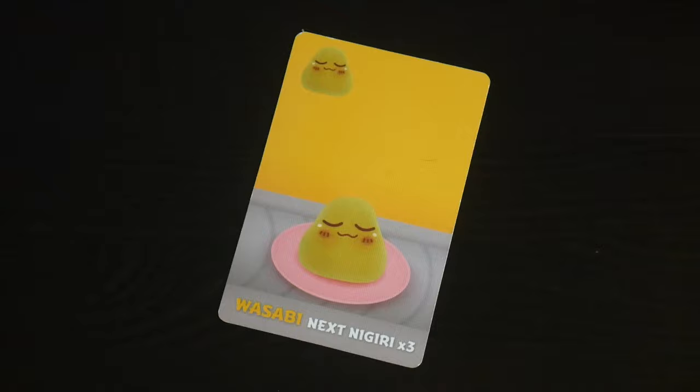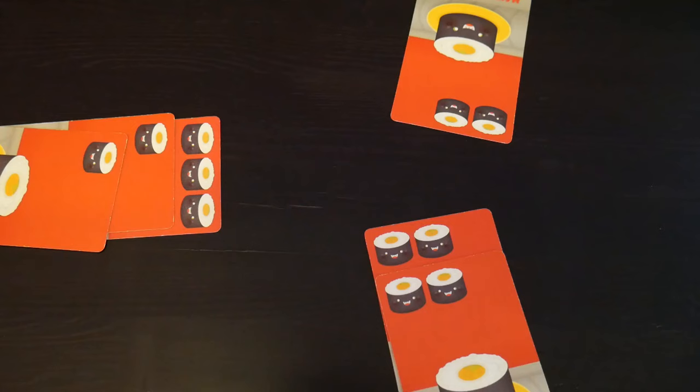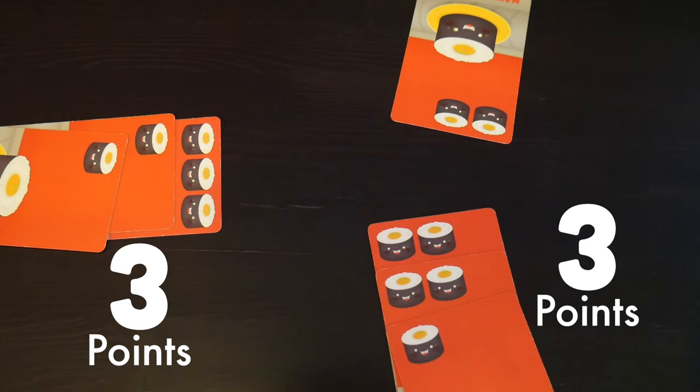Maki rolls are a bit more complex because each card can have three, two, or one roll on it, and your score is based on competition between all the players. Whoever has the most maki rolls gets six points and second place gets three. If there's a tie, you split the points — so you'd get three points each for first place and just ignore second place. Remember to round down if you're ever splitting an odd number.